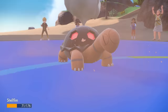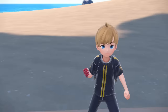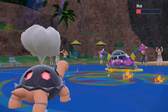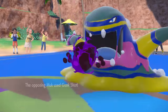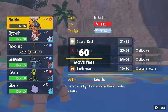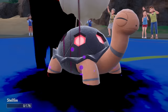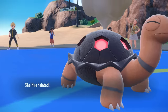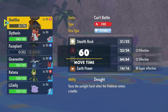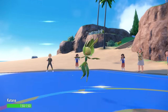If you're interested in Alolan Exeggutor, I definitely recommend watching my most recent video — that thing is crazy. I switch into Torkoal to get the Sun back up and figure out a win condition. I go for Lava Plume, which isn't enough to kill Muk, and Gunk Shot doesn't KO Torkoal either. Shadow Sneak finishes off Torkoal, and bad news — with no Heat Rock, the Sun is only up for a limited time.